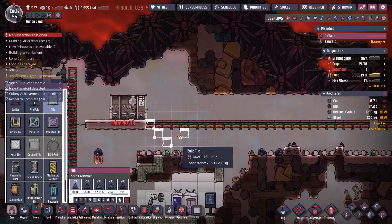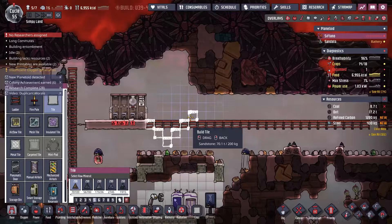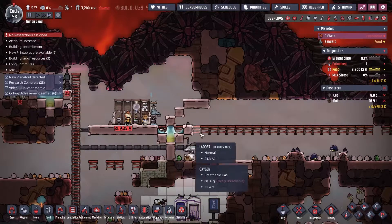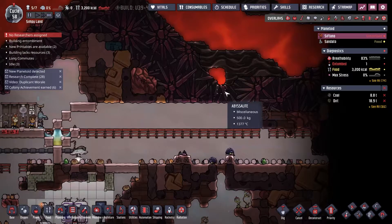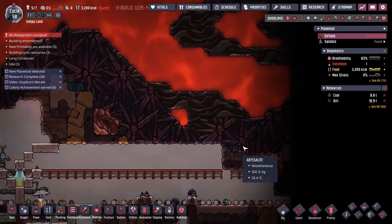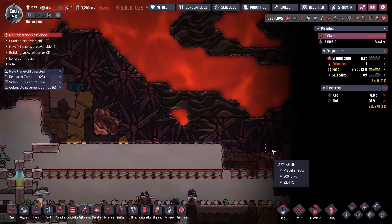Fundamentally, the first thing you'll do is to build a liquid lock so that you can suck all the air out from your steam turbine chamber. Pro tip: don't be an idiot like me. Start with as small as possible a space, because this took forever — in fact five ever — in order to get all the air out.